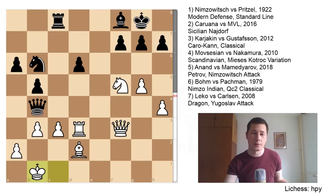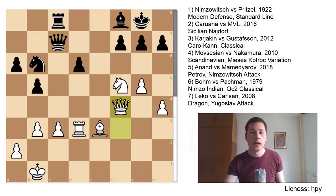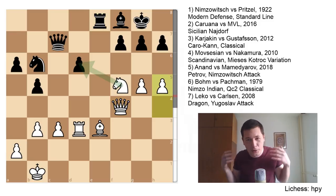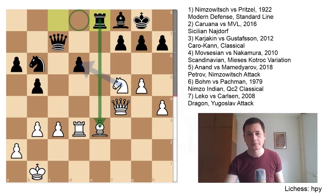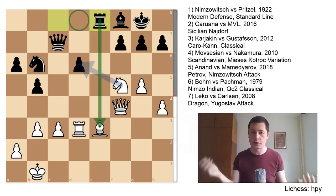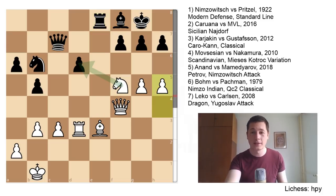Qc5, bishop to e3 attacking the queen, Qc7, Qf4. Here Caruana sort of lost his edge. Re8, h5 trying an attack. He has a knight on f5 which is very strong. He thought he'd play h5, then g6, storm the black king, play Nh6 check, Qxf2 or something — he saw some opportunities. But h5 actually loses a very valuable tempo.